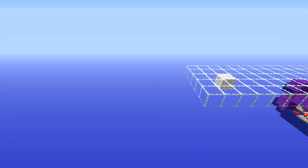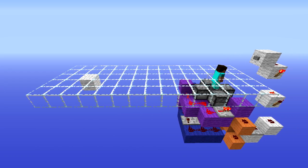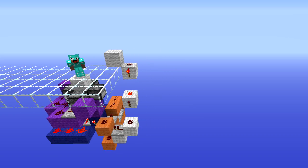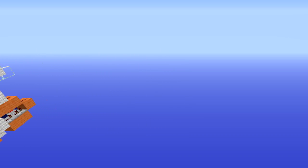Hello everybody and welcome back to another Minecraft tutorial. Today I will be showing you how to build this compact and awesome redstone contraption — it is a trapdoor armour equipper. Our player stands on the marked block, presses the button and the machine equips them with armour in a unique and discreet way.